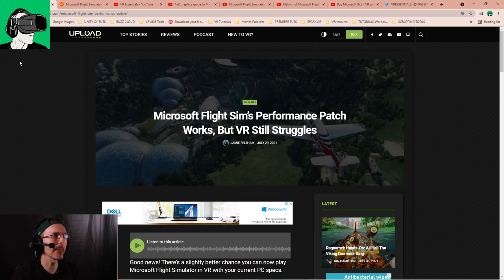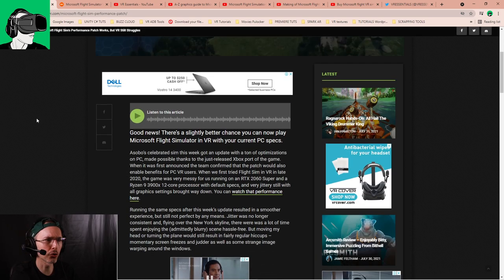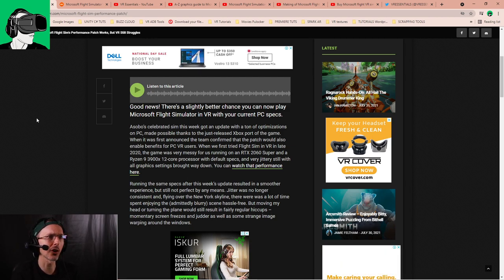The first article is by UploadVR, who say 'Microsoft Flight Sim's performance patch works, but VR still struggles.' They say Asobo's celebrated sim got an update this week with a ton of optimization on PC, made possible thanks to the just-released Xbox port of the game. When it was first announced, the team confirmed that the patch would also enable benefits for PC VR users.